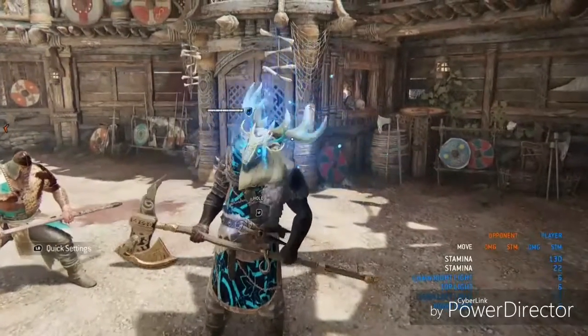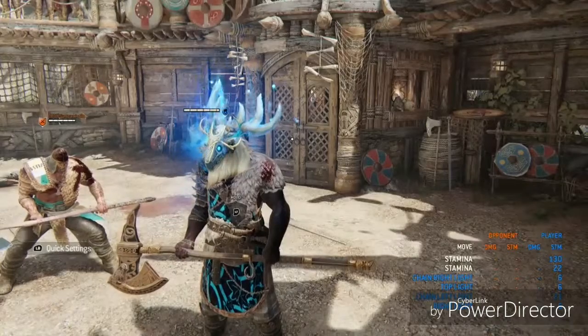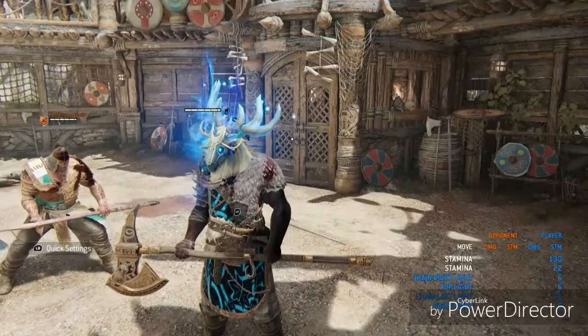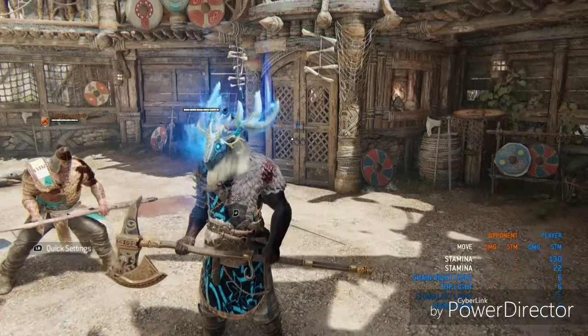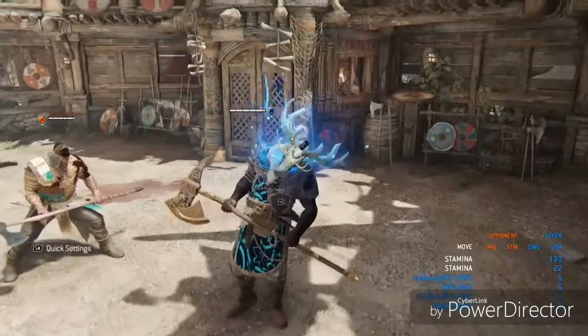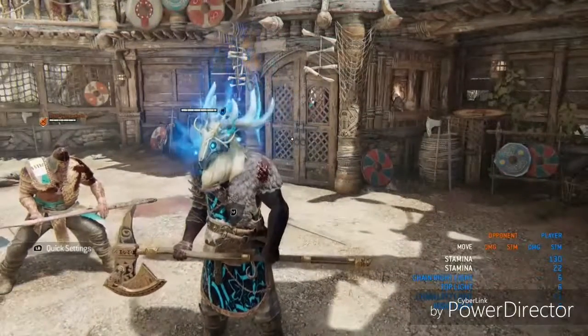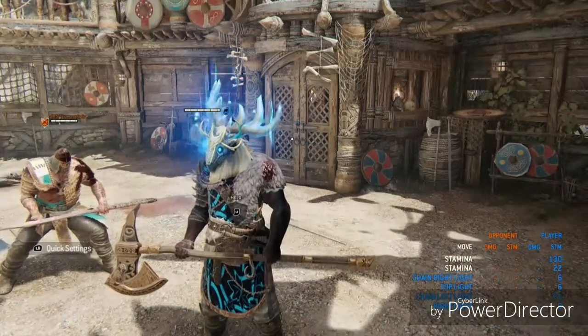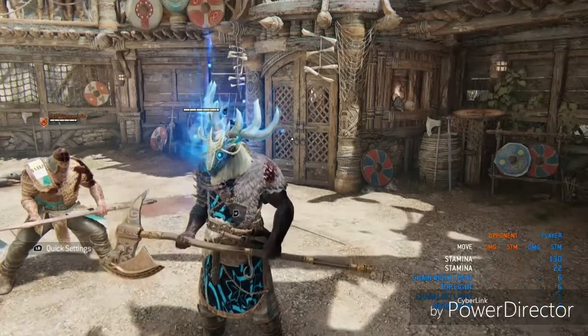First thing: watch your stamina like a hawk. Don't take your eyes off it — as soon as you're out of stamina, you are going to get shredded. Next, you want to abuse your side dodge guard break, because Raider's guard breaks are where he gets his highest damage punishes.